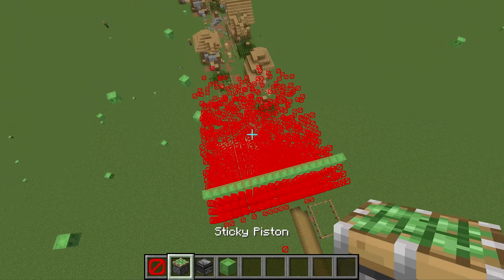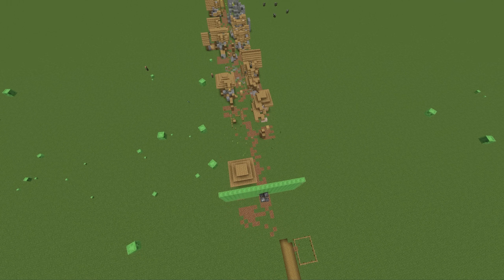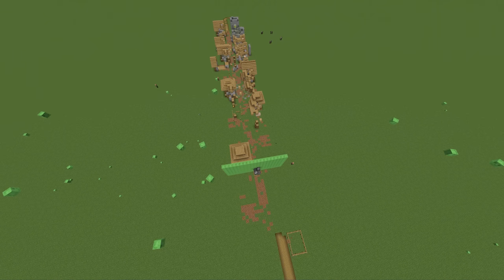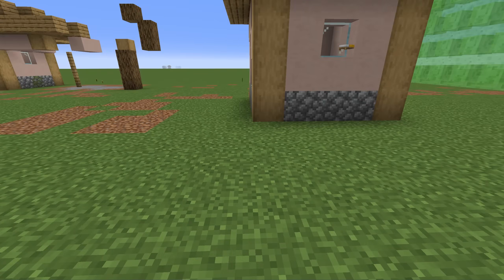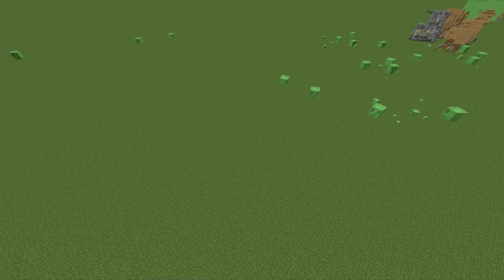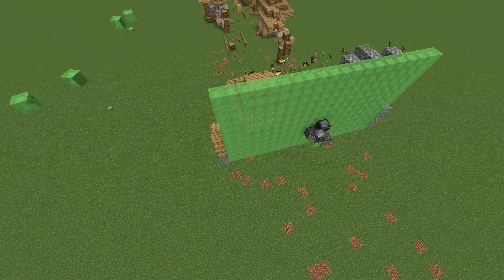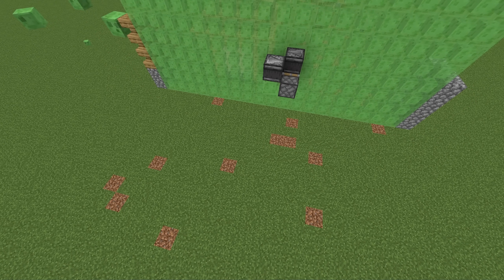I have covered this entire thing with barriers and it's kind of working. At least this house is somewhat intact - the one that is moving right now is because all of these blocks are made with barriers. The piston animation doesn't even happen anymore because it's really laggy.